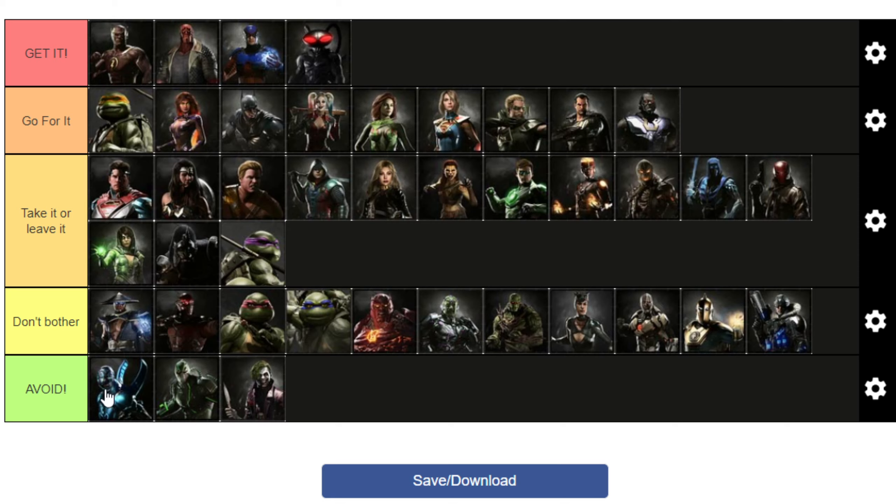Looking at this, I'm surprised I put more on the 'Avoid' than just Blue Beetle. Bane's questionable — depends on how good you think you can be constantly losing health. Joker just takes away his most effective tool. Raiden and Deadshot are in 'Don't Bother' rather than 'Avoid' because their legendaries are crap but not actively detrimental to the character.